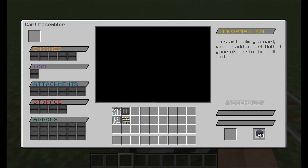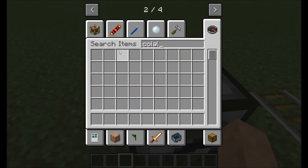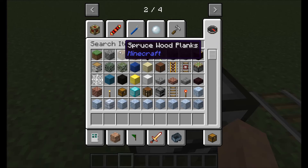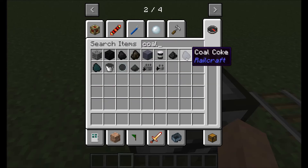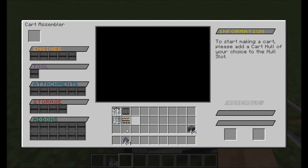Put this in the wrong slot again. You know why? I forgot that it does not accept coal coke blocks. So don't listen to what I just said - you can't actually use coal coke blocks. It does not accept coal coke blocks, which kind of sucks.